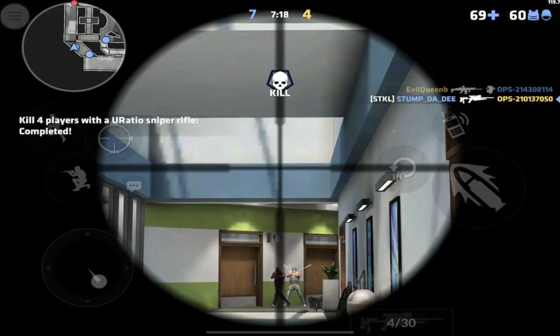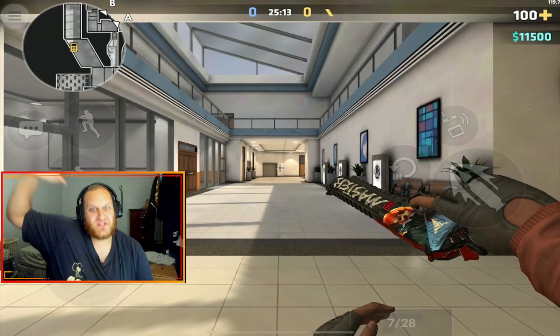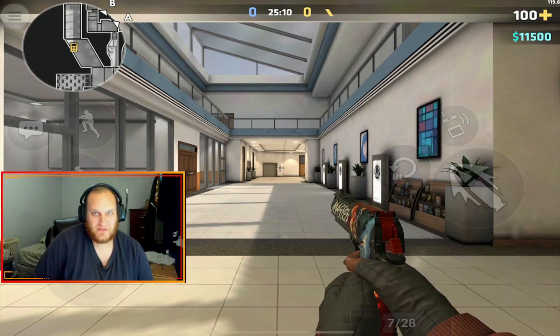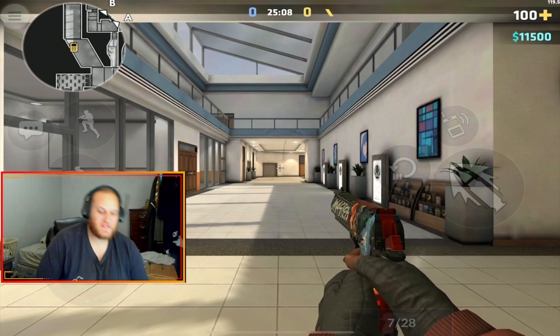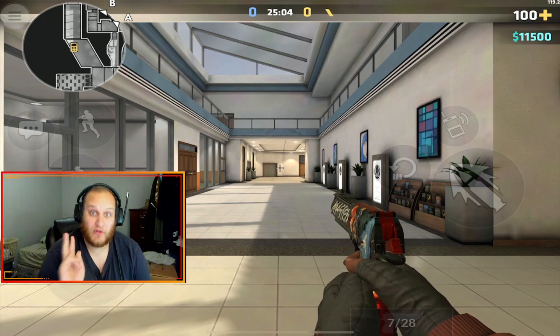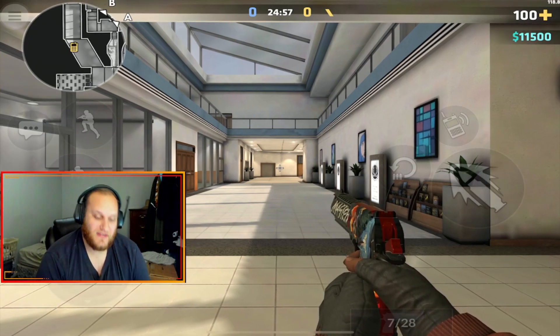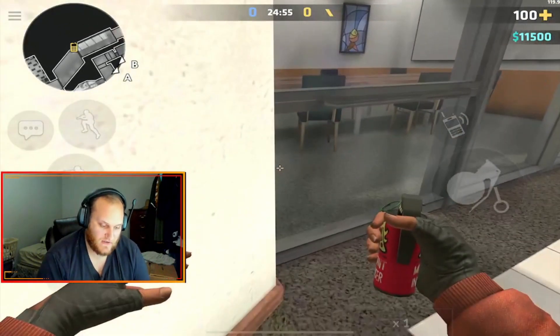Without further ado, let's hop right into the smoke throws. We are on the map Bureau and I'm going to be showing you the absolute best smokes for Bureau. We're going to start with B Long. There are two different smokes you need to worry about on B Long: right at the end of the hall and B entrance. I'm going to show you the end of the hall first because it's the easier smoke.